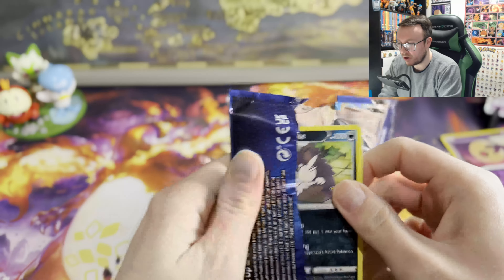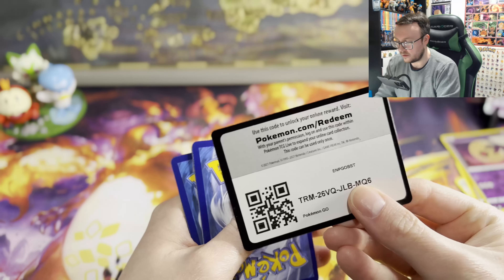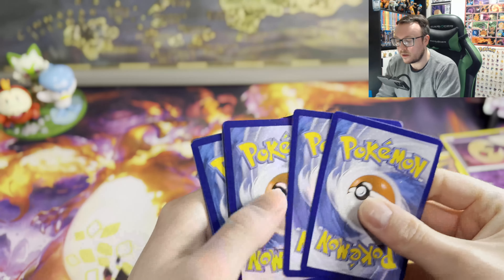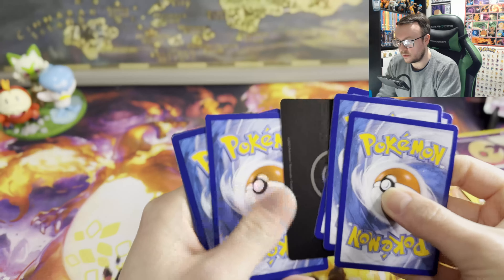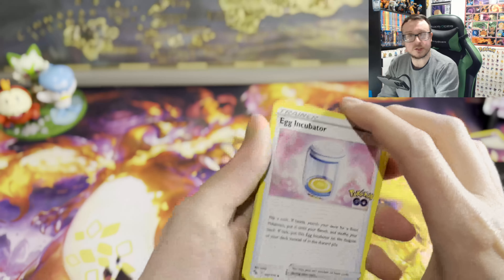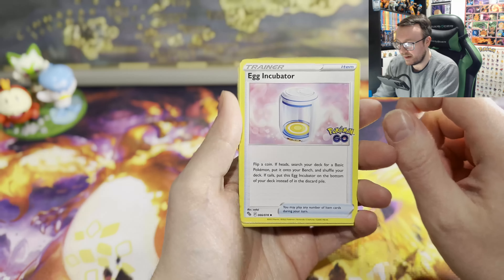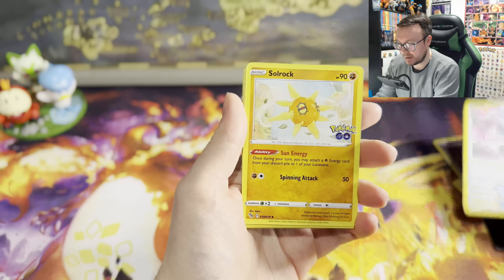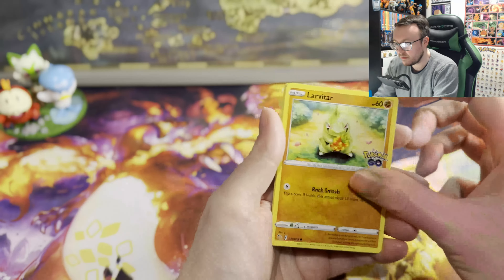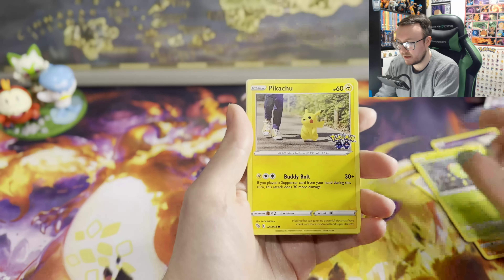What a pack opening — our luck has been really, really good at the minute, I can't complain. If you haven't seen our Arceus pack video, it's ludicrous what kind of pulls we've got in that. Go watch those — both part one and part two — you won't be disappointed. Right, second pack: Egg Incubator, Solrock, Spark, Alolan Raticate again, Luvdisc, Munchlax, Alolan Rattata, Spinarak...